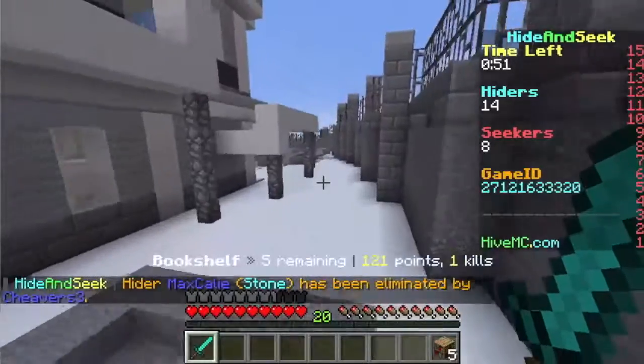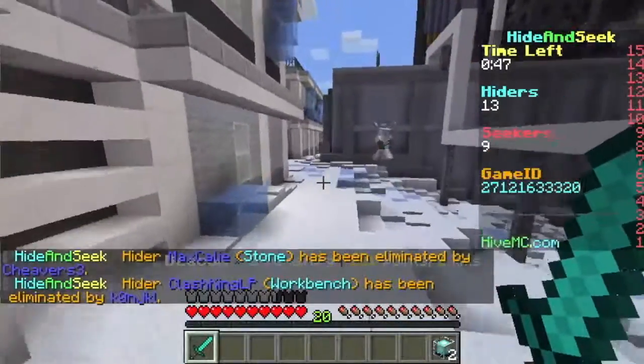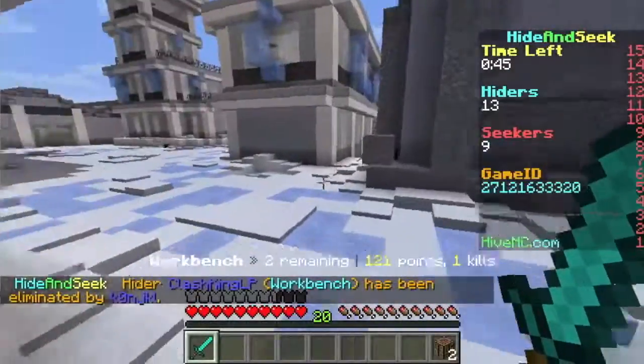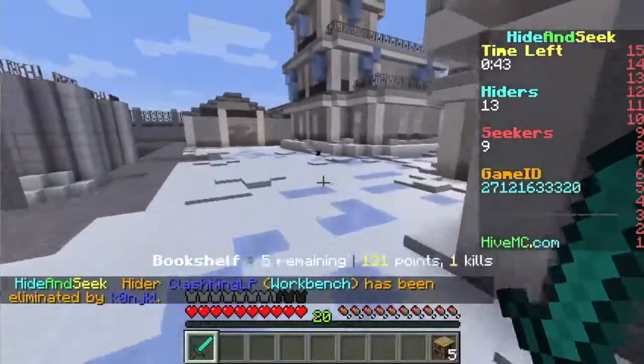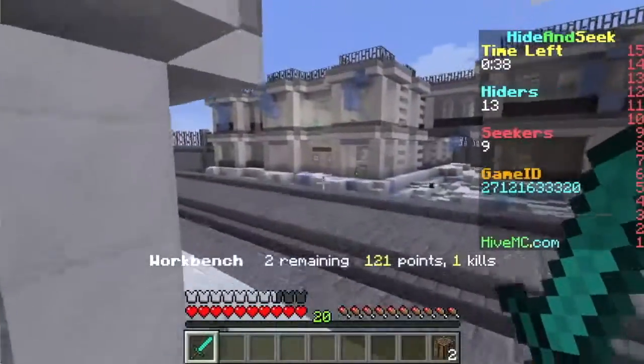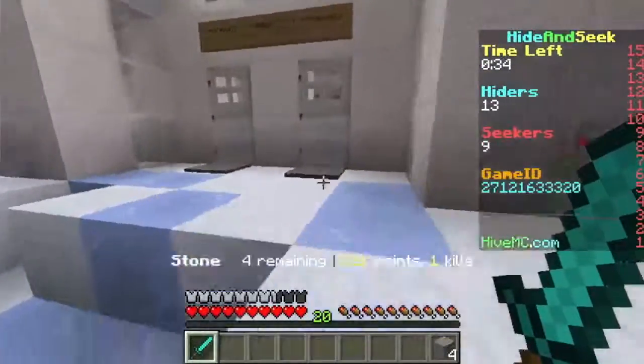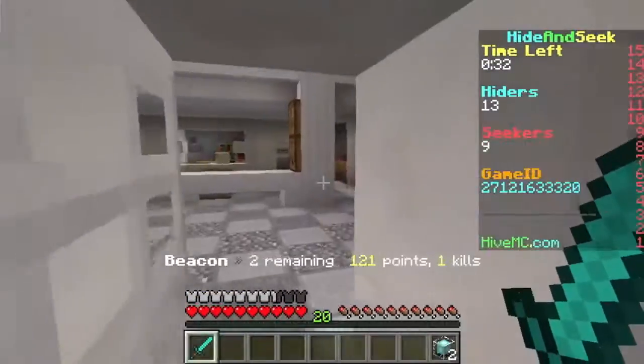Alright, it says three — five bookshelves, four stone. Where would a bookshelf even hide in this game? I was the only one and I couldn't even find a spot. How are there five? Maybe I just picked the wrong building to look in.